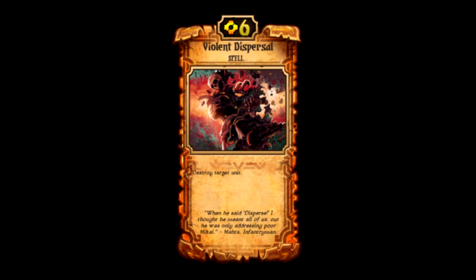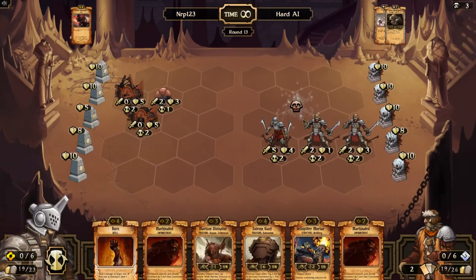It is countered by a card called Untainted — if you enchant a creature with Untainted, it cannot be targeted with spells such as Violent Dispersal. But other than that, this is a card that can instantly destroy any threat on the opponent's side of the board and gain back some board control. It's very versatile — it kills those one countdown harvesters, those Wings Captains, and all those scary things that you want to get rid of.